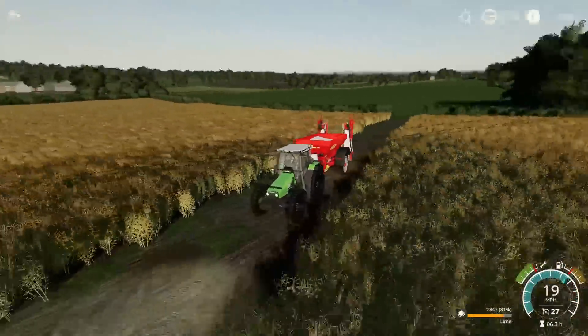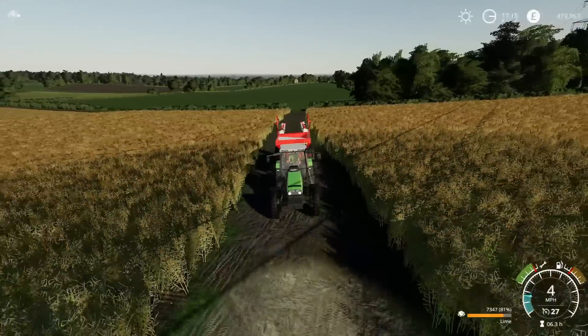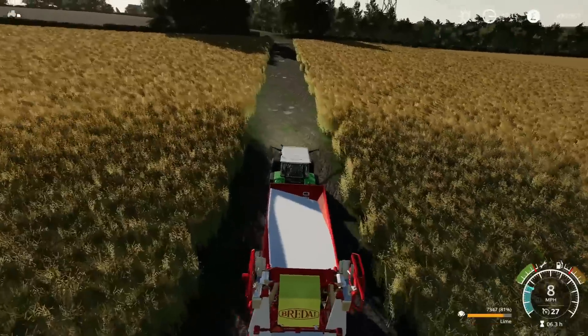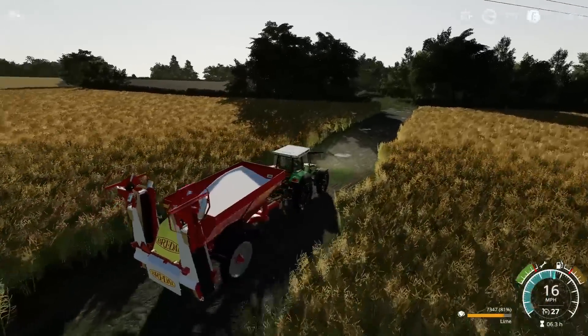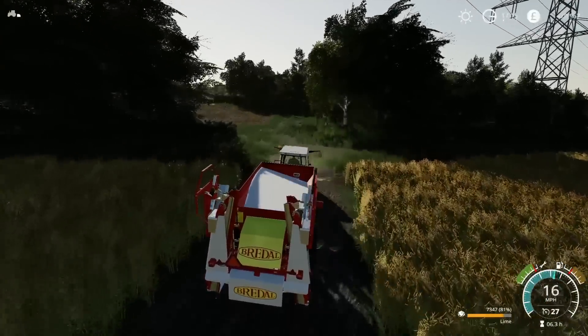Field 21 and field 18 have been fertiliser spread, field 15 is done with cotton being put into it. Those four boxes of lime that were sat over by the lime station for however many episodes are now in here.